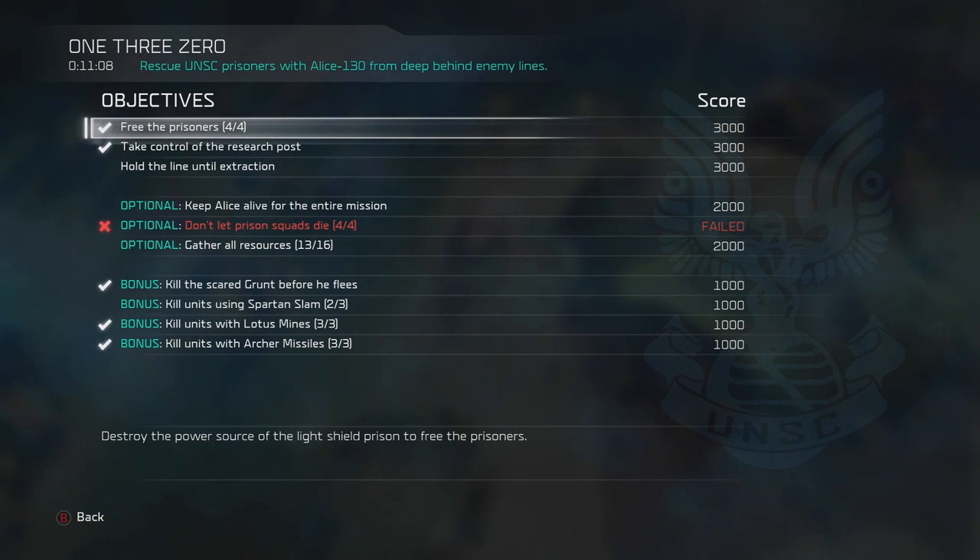Here's the list of the bonus objectives. You have to kill the scared grunt before he flees, kill units using the Spartan Slam — you gotta do three of those — kill units with Lotus Mines, and kill units with Archer Missiles. The Mines and the Missiles, you gotta get three kills with each of those.